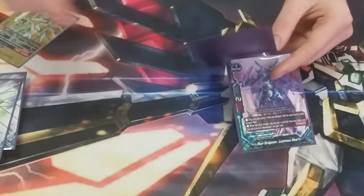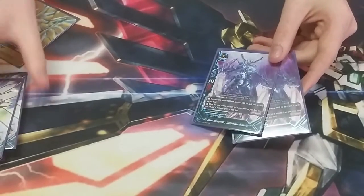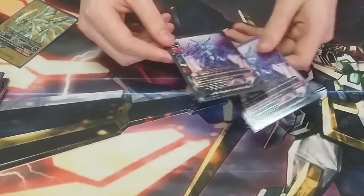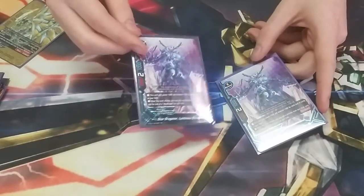On swing, Luminous Blue puts a card from the drop zone into the soul of a monster. It has soul guard, 1-2-1 stats, and the ability to gain more power for every card in the soul on your field.